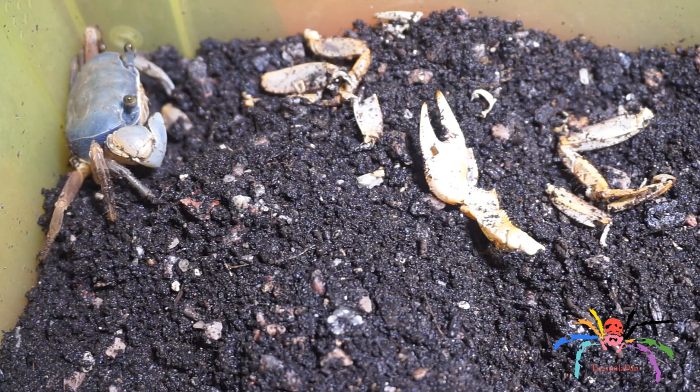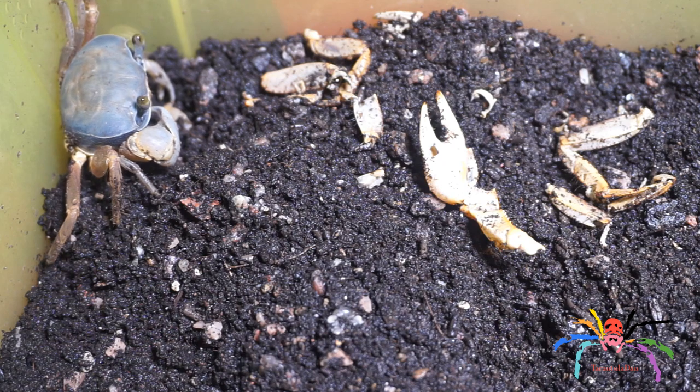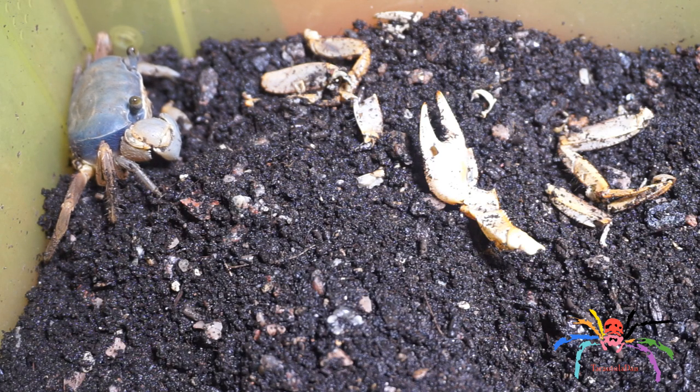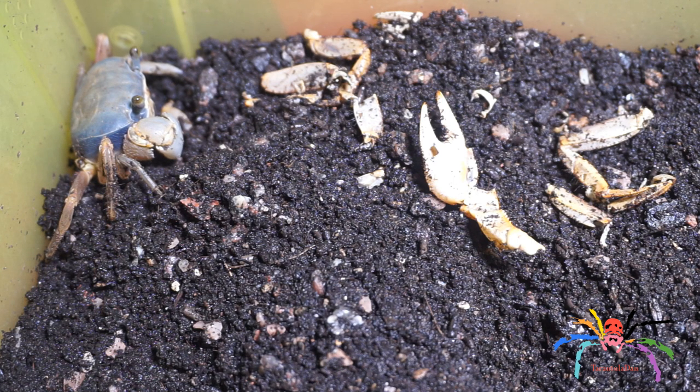This is a look at the crab. You might be wondering what on earth is going on in this picture. To answer your questions — one of the crabs died. If you remember, I had two crabs, and one bullied the other. It bullied this one, which is why I separated them. This crab lost one claw and four legs altogether, which I obviously wasn't too happy about, hence why I separated them.